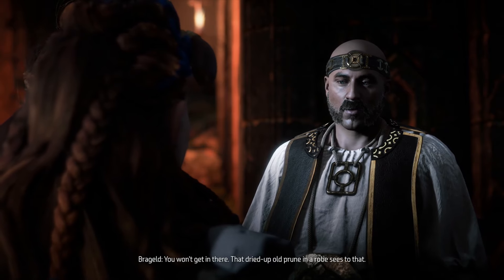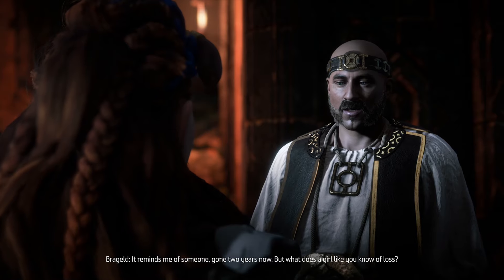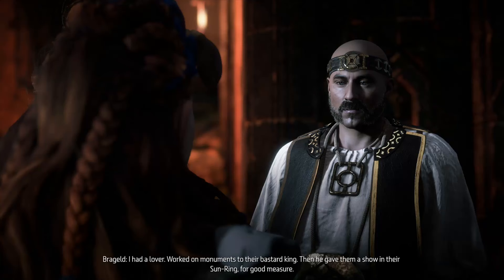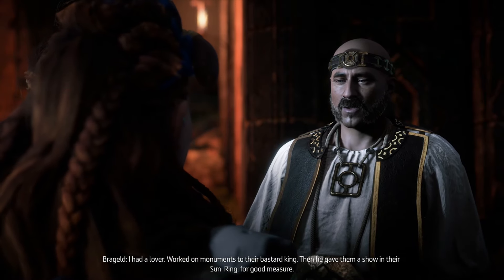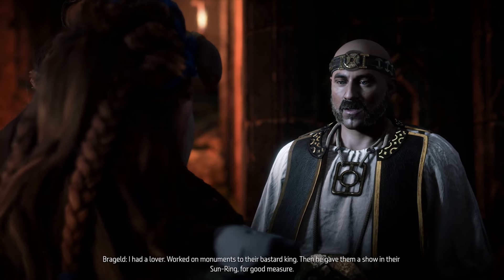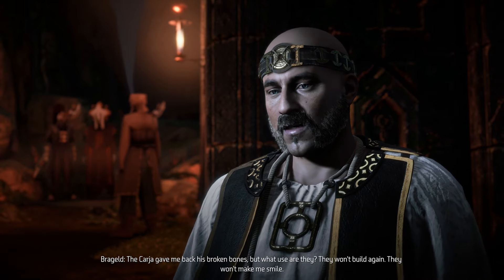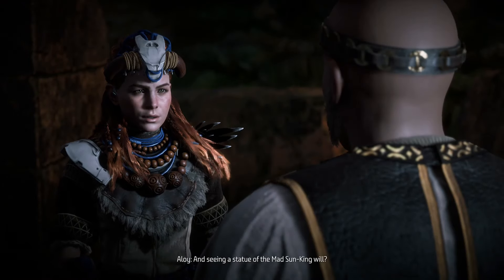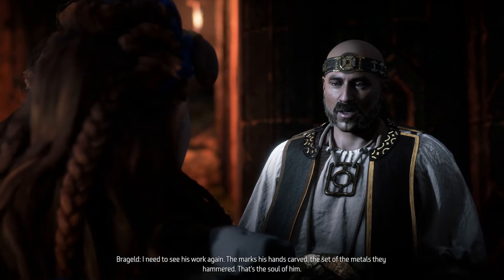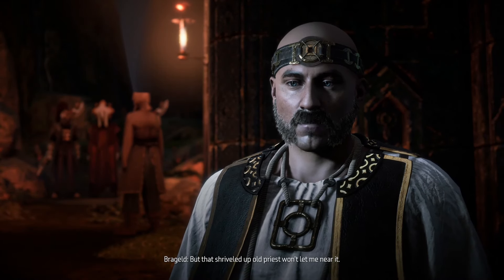That dried-up old prune in a robe — I can be persuasive, but what does an Oserum want with a Carja shrine anyway? 'It reminds me of someone — gone two years now. But what does a girl like you know of loss?' 'Try me.' 'I had a lover. Worked on monuments to their bastard king. Then he gave them a show in their sun ring for good measure. The Carja gave me back his broken bones, but what use are they? They won't build again. They won't make me smile. Seeing a statue of the mad Sun King — I need to see his work again, the marks his hands carved, the set of the metals they hammered. That's the soul of him. But that shriveled-up old priest won't let me near it.' 'I'll see what I can do.'